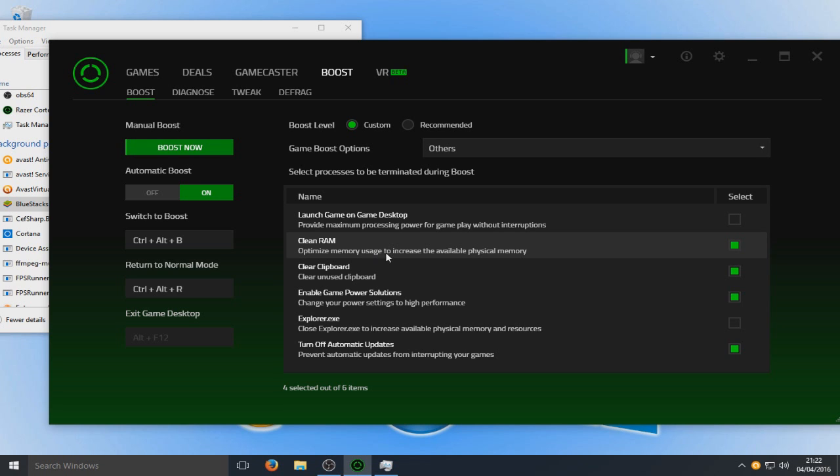Boosting the RAM — what it does is it releases everything, cleans it all, and then it allows you to have a lot more memory. We've also got 'Clear clipboard' and 'Turn off automatic updates' to prevent interruptions during your game — obviously we don't want any of that. Basically, there are videos all over YouTube showing these sorts of things, but Razer Cortex has it all in one — it does it for you, no messing around with Windows. And it re-enables it all again once you're out of your game, so that's great.